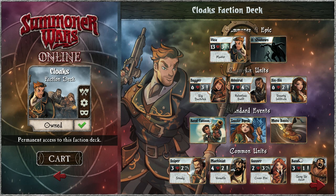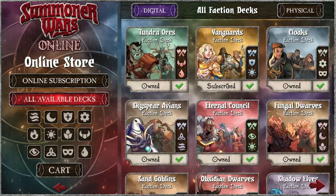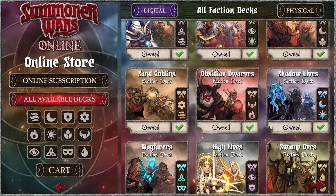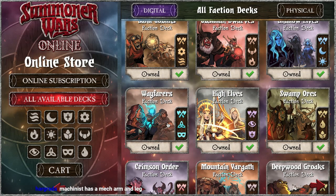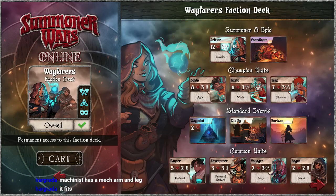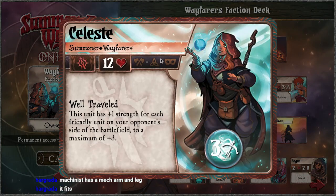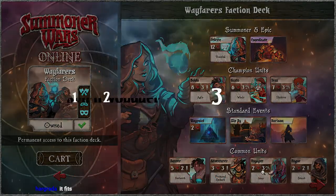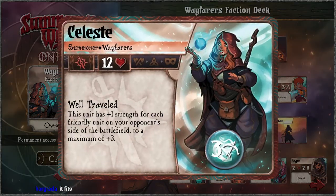It's easier just to think about upgrades and structures for logic. Machinist — mech arm and leg, you nailed it, it fits. Celeste: synergy makes sense — harmony — our units do good things with each other, coordinate when adjacent, we're comboing. Spirit Voyagers combo up with other units.